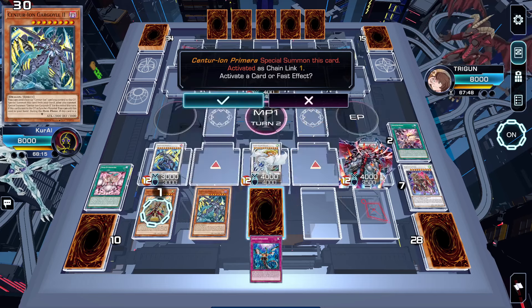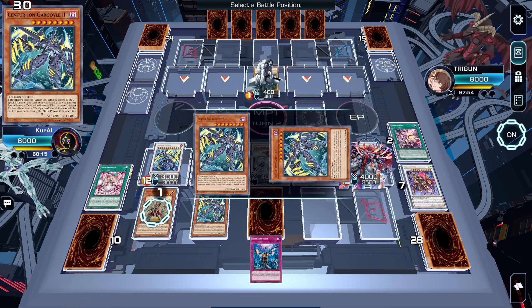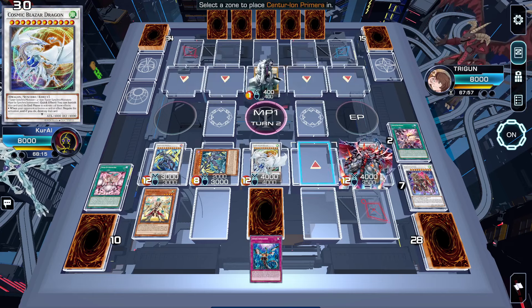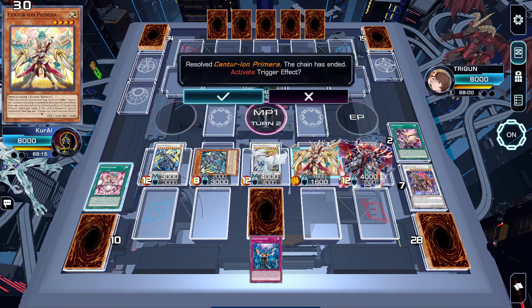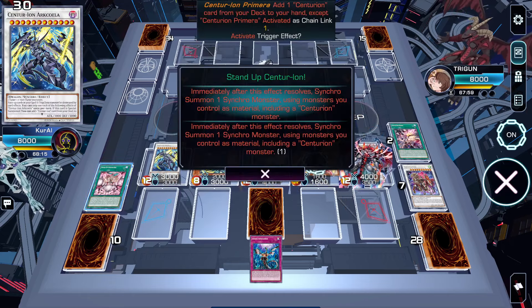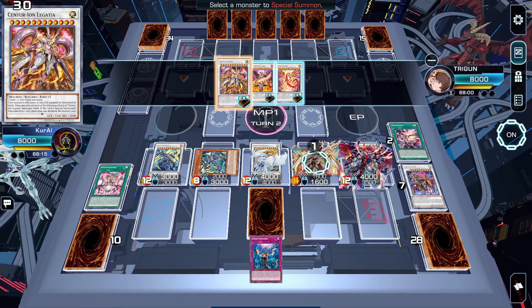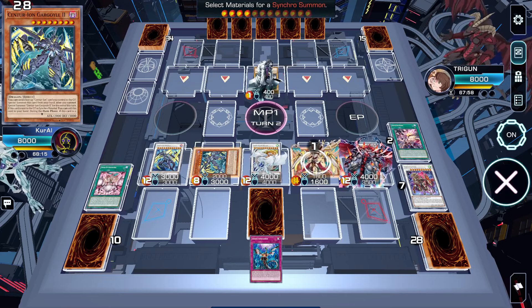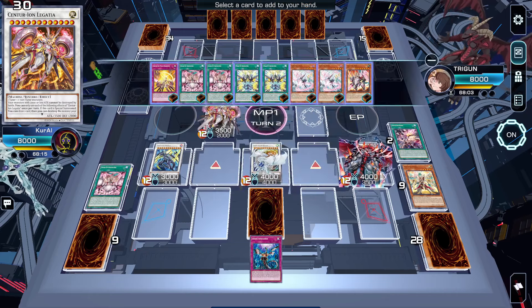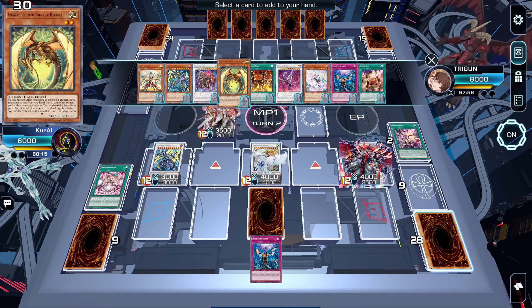Chain link 1: Primera. Chain link 2: Gargoyle. Special summon Bows. We will not change this level, but we could if we wanted to. We'll use Primera chain link 1, spell chain link 2 to go into Legatia. And this is why we use Gargoyle — because it can chain block Legatia's effect when we use Legatia's effect. Here we can add back another Wake Up because we have Ringo Worm in the graveyard, and we can make another level 2 tuner.